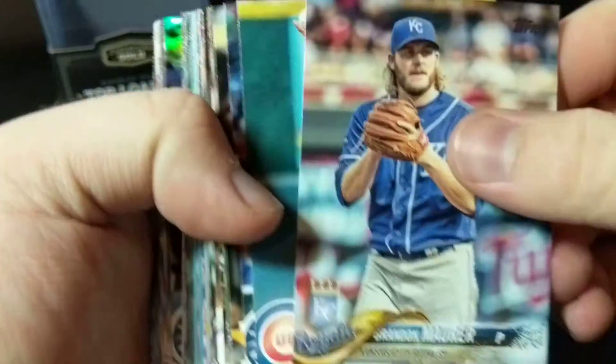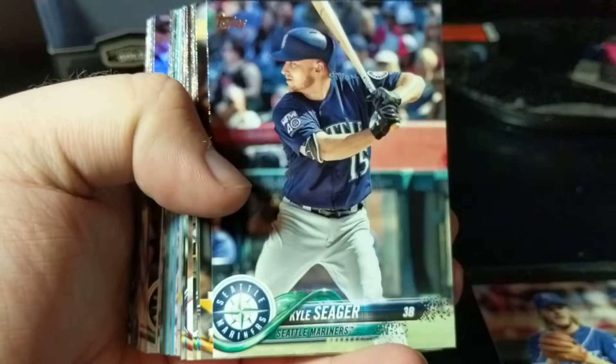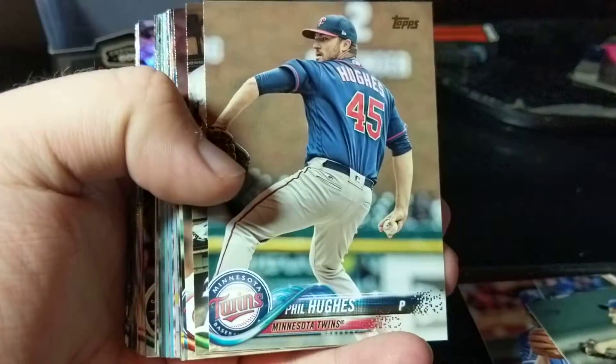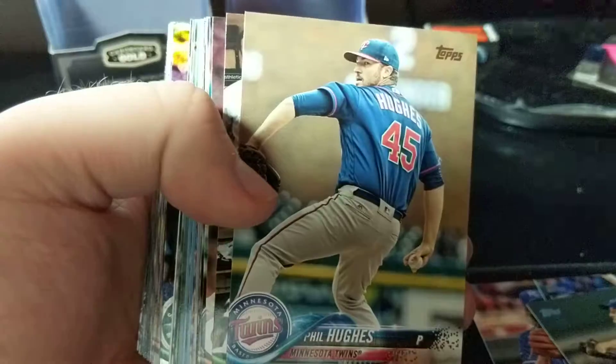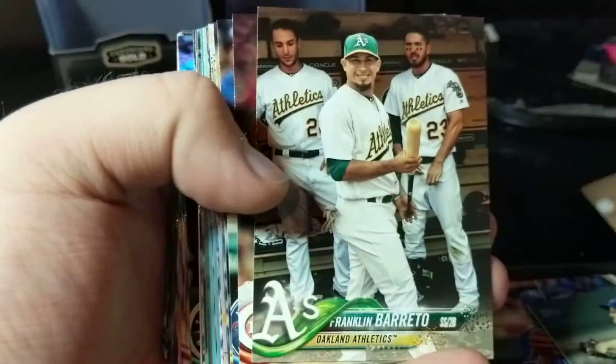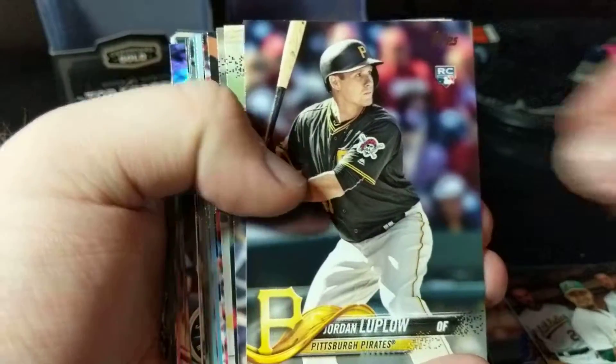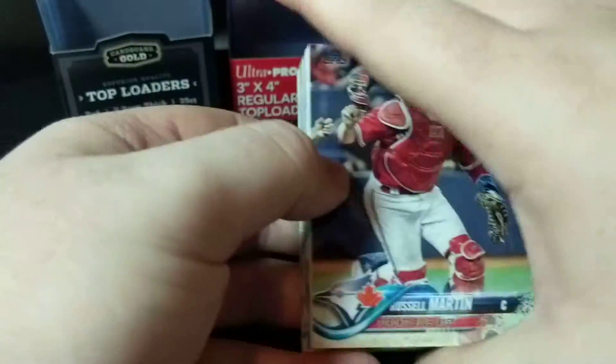So, what is it, 50 cards per? Usually, just the first ones are regular, and then you'll hit an area in the middle where it will suddenly just be inserts. It's usually like five, and that's where also these short prints are. So, the short prints will be right in the middle.